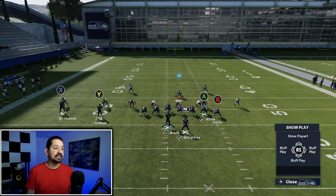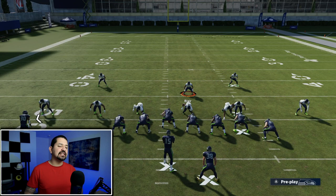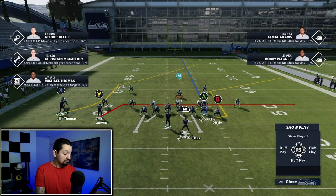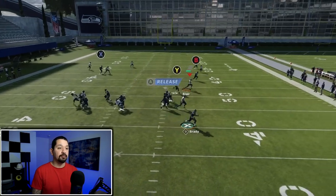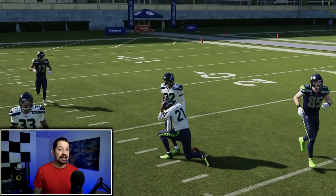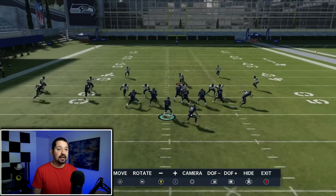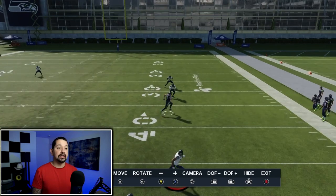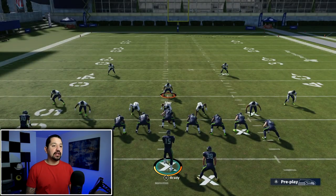Here's how it looks. I like this play because this post can generally get open versus man-to-man, allowing you to put it over the top. It's been a little inconsistent so I might switch it up. This play is very reminiscent of PA Boot Over. You double team that player, roll out, playmaker him back, release, and throw it to this player. If they're sending five and the contain is coming to get me, I playmaker him back and he picks up a lot of yardage. This player will always get open if they have curls set to 25.